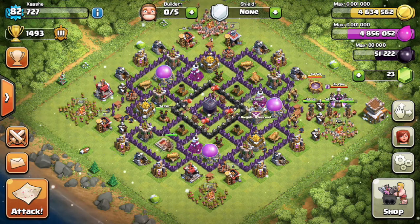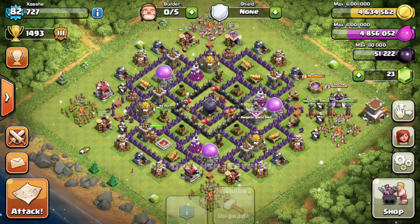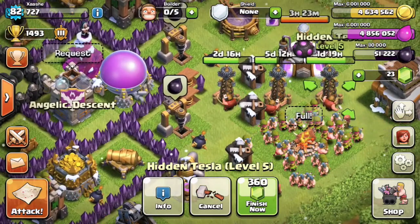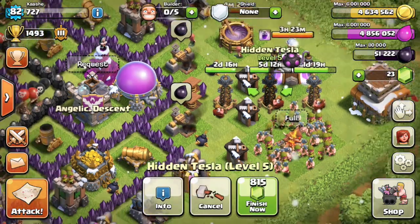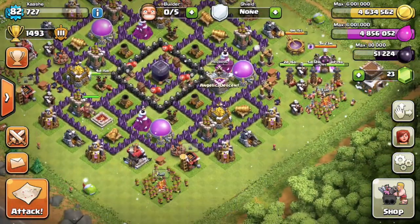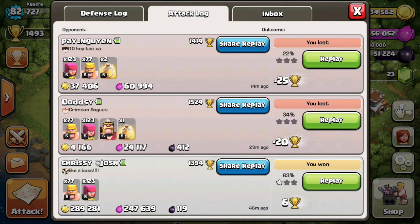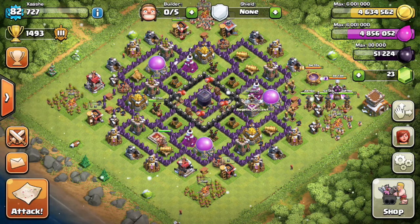Every now and then if you have 20 or 30 gems, boost your barracks just before you log off and make some resources so that when they attack you offline you have more than what you had. The other reason why I have so much is because for the last four days I haven't had a free builder — my hidden Teslas take 10 days and have been upgrading for nine days, the Air Defense takes eight days and has been going for three and a half days.